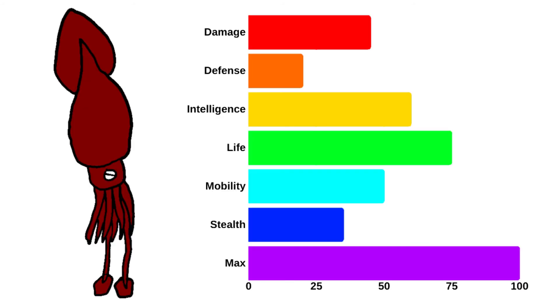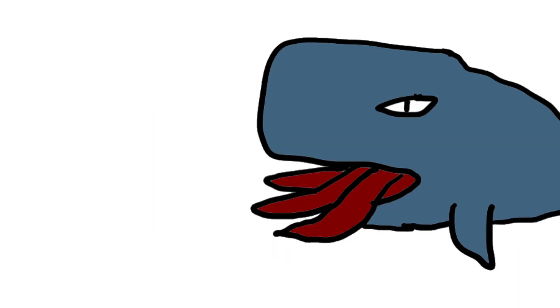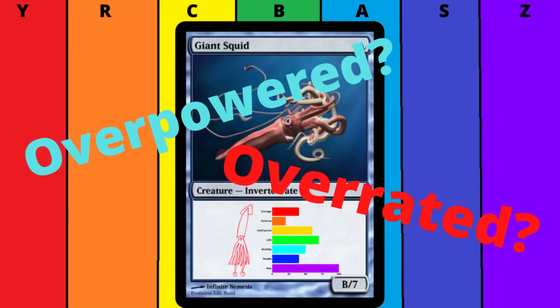The colossal squid has impressive life as well as decent damage and mobility, and they are armed with rotating hooks and a powerful beak shaped like that of a parrot's. However, despite all this, sperm whales still usually win whenever a confrontation arises. Despite the not-as-good quality, please check out that video if you are interested in the giant squid.